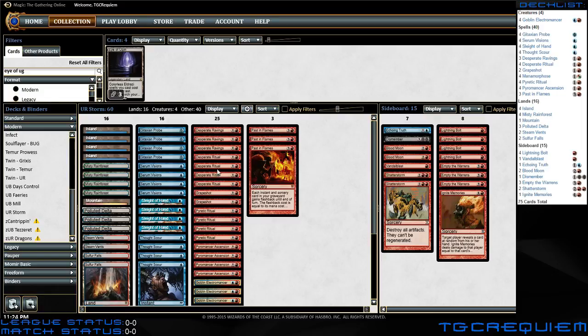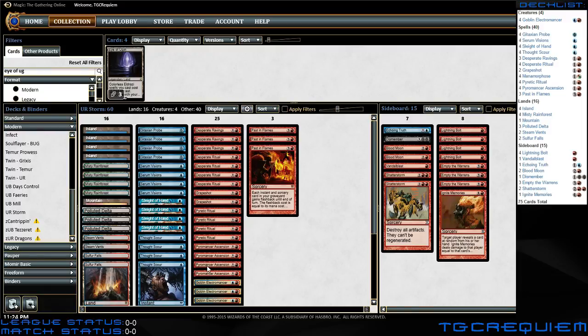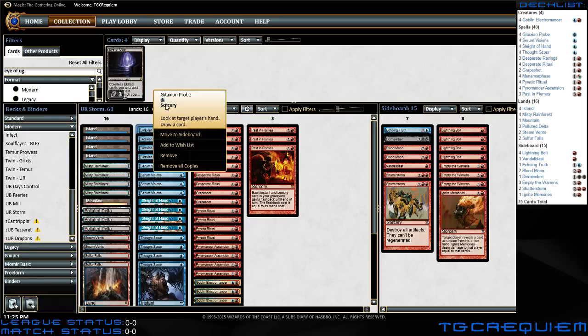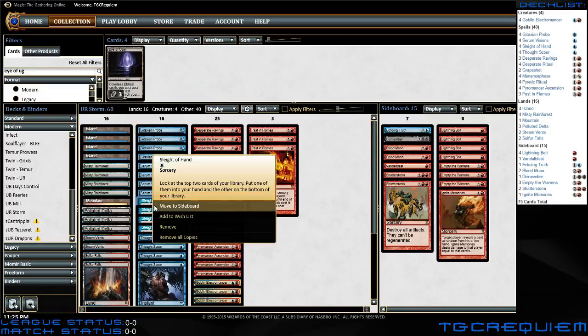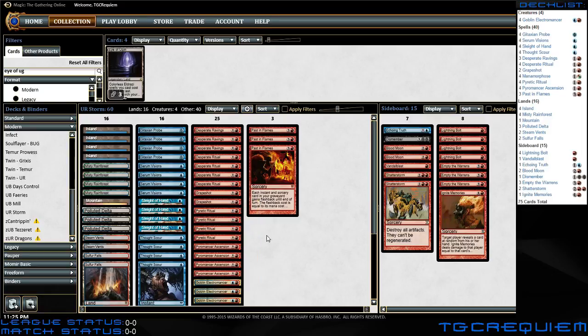Beyond the cards already mentioned, everything else is essentially cantrips. You have Desperate Ravings, which draws two cards and discards a card at random, with the benefit of having flashback — so it's not card disadvantage. A lot of people run Faithless Looting, which is card disadvantage. It's better since you can filter, but worse because it's card disadvantage, and you're trying to have a flurry of spells. You also have Gitaxian Probe, where you can pay two life or a blue to look at target player's hand and draw a card. Serum Visions draws a card and scrys two. Sleight of Hand lets you look at the top two cards and put one in your hand and one on the bottom. Thought Scour mills two cards from a player's library and then draws a card.